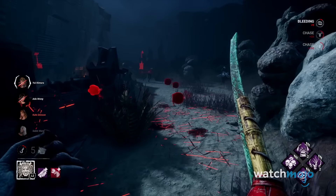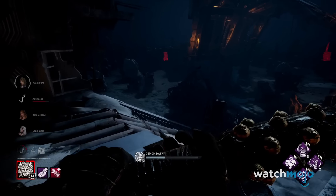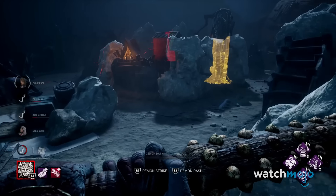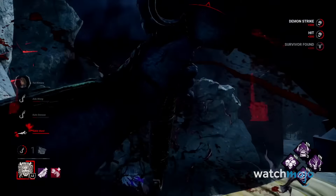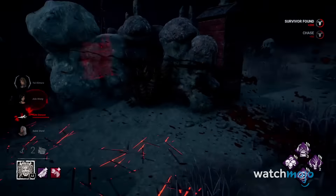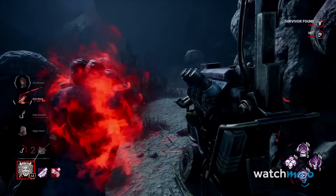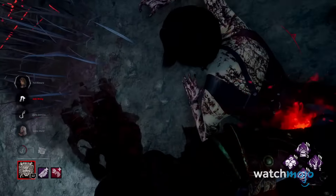When activated, the Oni can temporarily utilize two new abilities to quickly hunt and down survivors. Demon Dash will help him traverse long distances and possibly ambush unsuspecting survivors, while a charged Demon Strike will down even healthy survivors in a single hit. The only problem is that both of the Oni's abilities can be a little tricky to utilize — how many times have we gotten stuck on a small rock or an awkwardly placed pile of garbage? Too many times to count, and it can quickly hinder any Oni player.